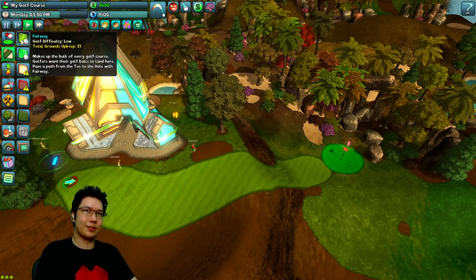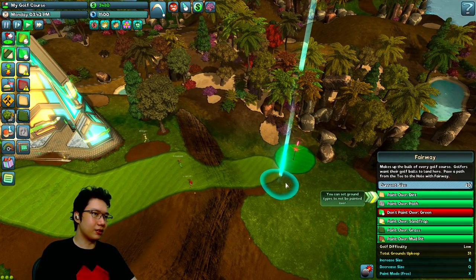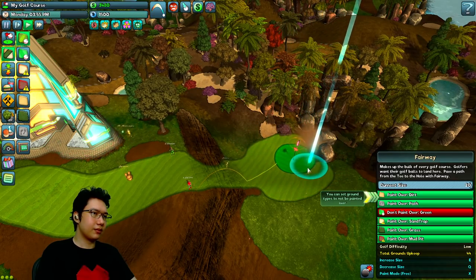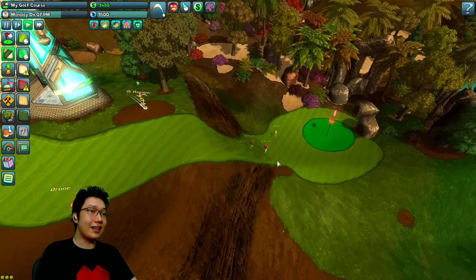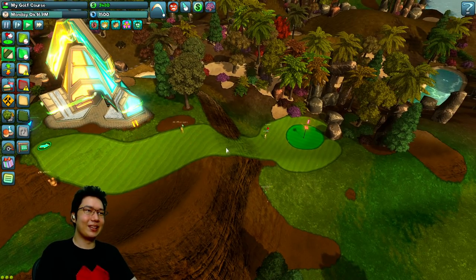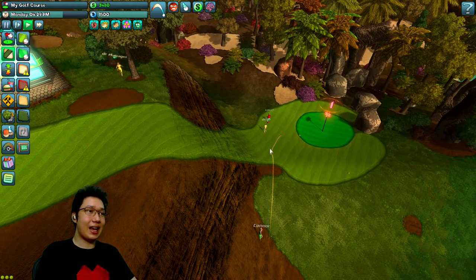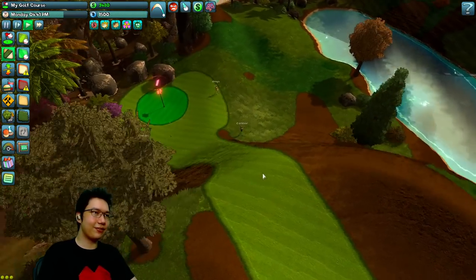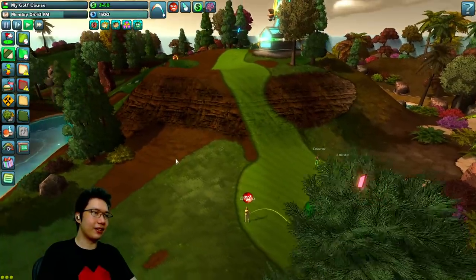We're gonna make this a little bit easier. I can't paint over green — but there are nice little spray abilities here. Try to make this a little bit easier for them. Okay, they can walk down — we're not totally screwed. I'm gonna leave it as is. This is kind of hideous, but it's fine.